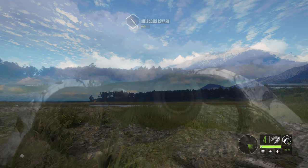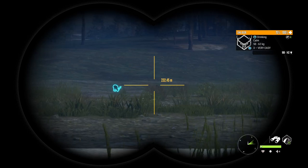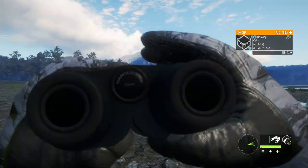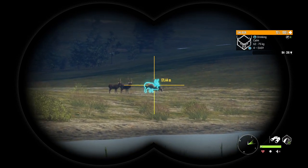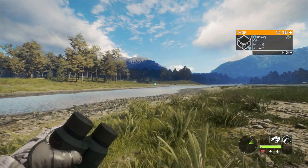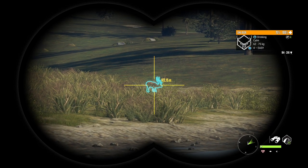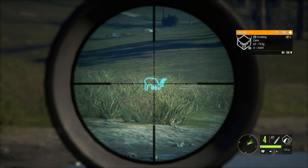I'd like to get a perfectly broadside shot from around 150 meters, because that's going to be what you'll be taking most of the time with a lower-caliber rifle like the 270. That gives you an idea of what to expect in most situations. That level 4 there is actually a red spotted with a pretty good-sized rack — it could maybe be a diamond. We'll inch a little closer to about 160 meters and try the 270 on a Level 4 Sika broadside.